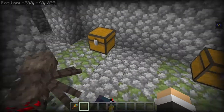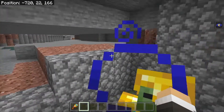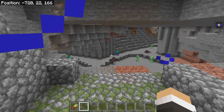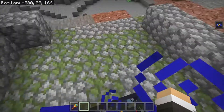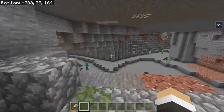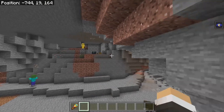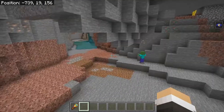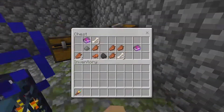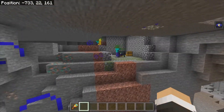I'm going to show you where two zombie spawners are. Your first zombie spawner is a little bit of a distance from Spawn. It is at negative 720 on the x-axis and 166 on the z-axis. You are at level 21-22 on the y-axis. It is wide open like this in a cave, which is nice. The chests have a little bit of loot — a golden apple again, and you might get some books.